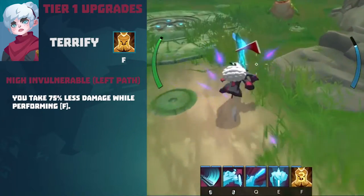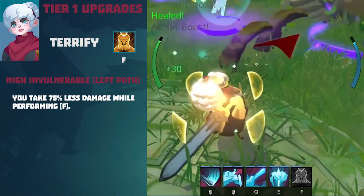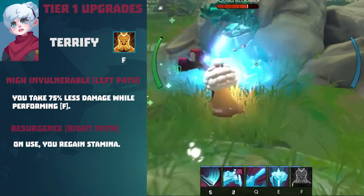Tier 1 upgrade for Terrify. Nyan Vulnerable (Left path): you take 75% less damage while performing Terrify. Resurgence (Right path): on use, you regain stamina.